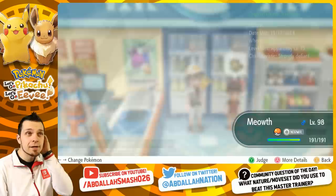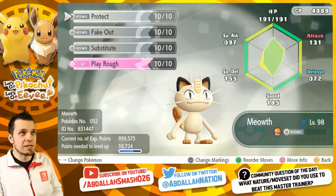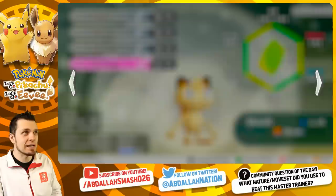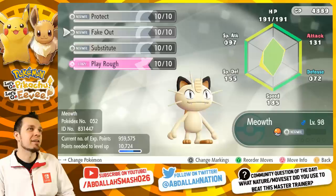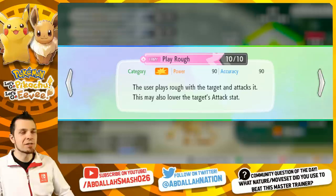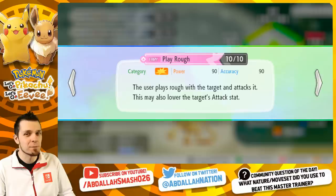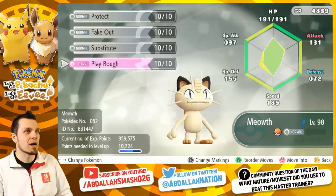Let's take a look at our Meowth and compare it. Our Meowth is a lonely nature, not really going to help us out as far as stat boosts go, and not really any candy investments at all. The only thing you're actually going to need for this particular battle is fake out for free damage, because fake out always hits first but only on the very first turn. Then play rough is going to be another option for big damage to potentially knock out the other Meowth. Slash would actually be the better option over play rough because slash gets same type attack bonus and the potential for more crits, but I didn't want to waste a heart scale, so we're going to stick with play rough.